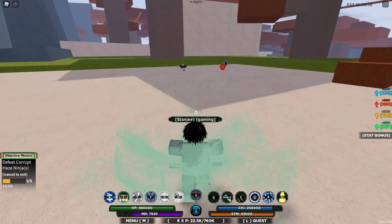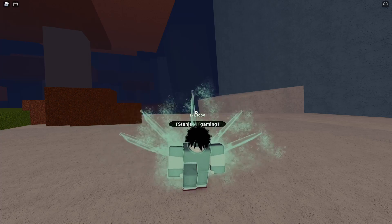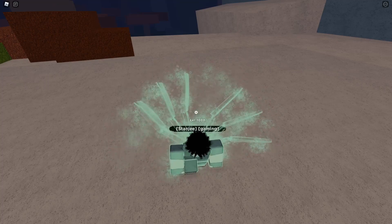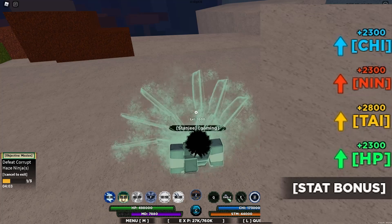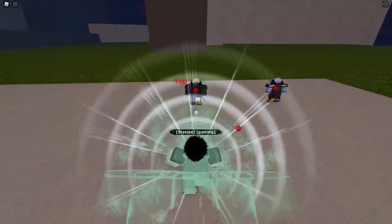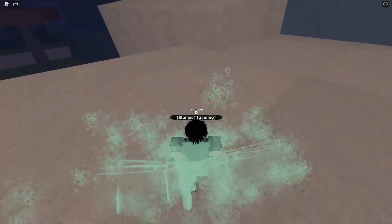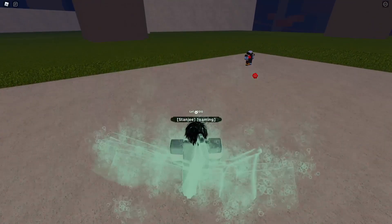The fifth mode requires level 500 on the Chu Tailed Spirit to unlock. Same as the previous stage but adds another tail, making it a six-tail appearance. Stats give 2,300 on chakra, Ninjutsu, and HP, and 2,800 on Taijutsu. The Z mode shoots poison and puts enemies to sleep, and may even kill them. You can fly by spamming the space bar, same as in the first stage.